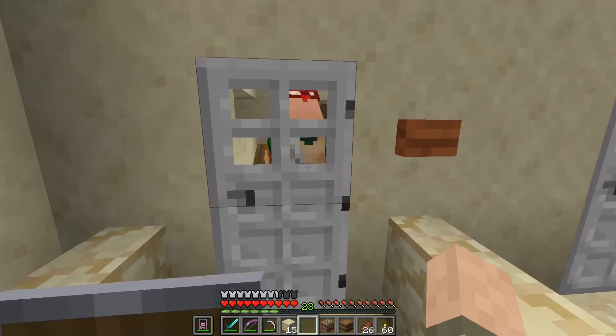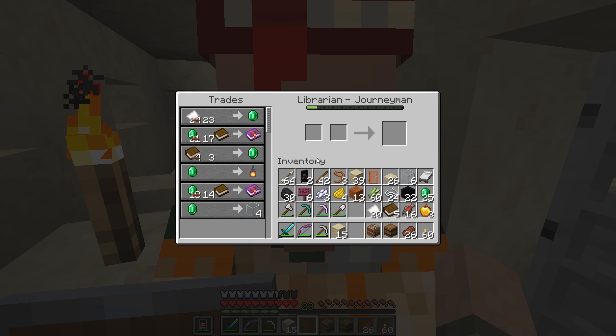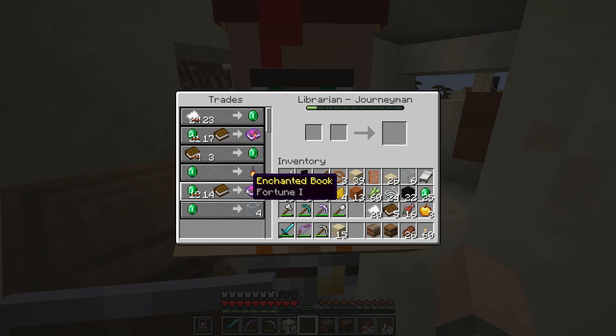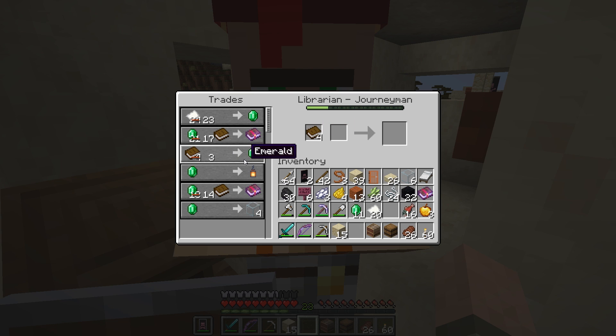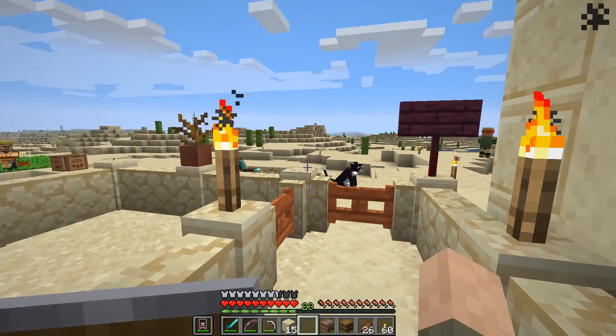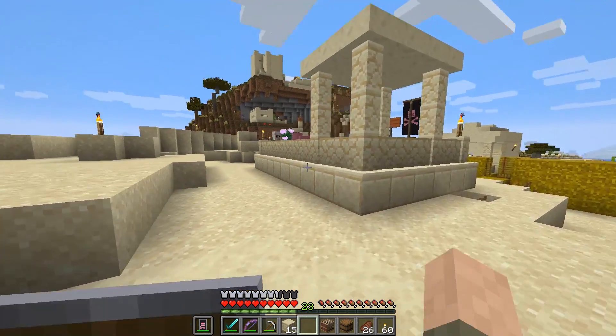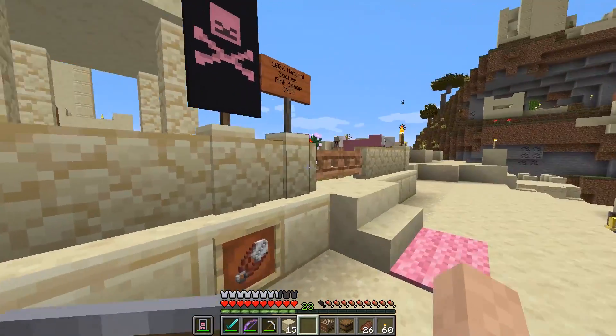Mr. Librarian here has a new trade for us: Fortune One for 14 emeralds, and I want that. We don't have enough emeralds yet — we can buy one, but we want to get two and combine them. Three books — yeah, I want that. I meant to make paper before I came out here. My inventory is so full. We'll come back for another book in a second.